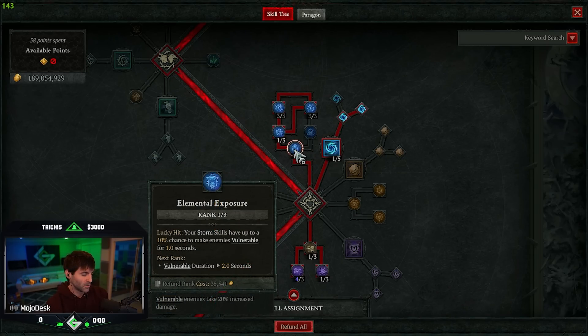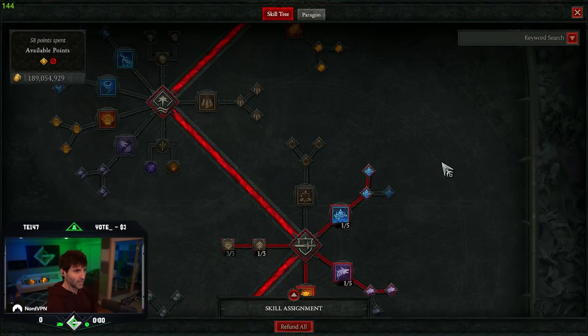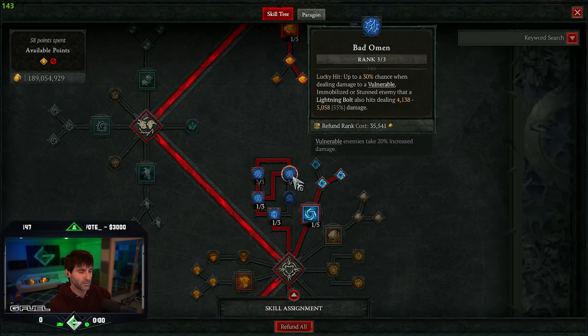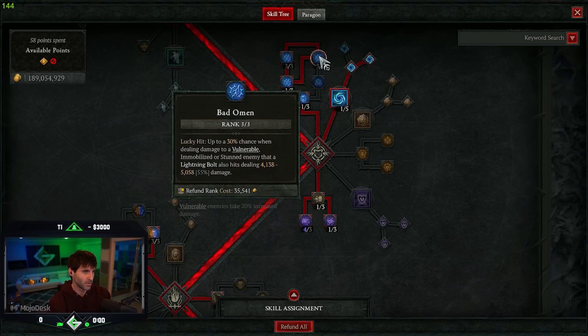We're putting one point into Elemental Exposure to unlock Charged Atmosphere, mainly for Electric Shock and Bad Omen. Electric Shock gives a lucky hit chance when dealing lightning damage — AKA every single attack with Storm Strike — up to a 15% lucky hit chance to immobilize enemies. If the target is already immobilized, lightning strike damage dealt to them is increased by 18%. We're also putting three points into Bad Omen for up to a 30% chance when dealing damage to a vulnerable, immobilized, or stunned enemy that a lightning bolt also hits them. Then we're putting three points into Defiance for increased damage to elites, and storm skills deal 12% increased damage to enemies that are stunned, immobilized, or knocked back — that pairs directly with the immobilize.